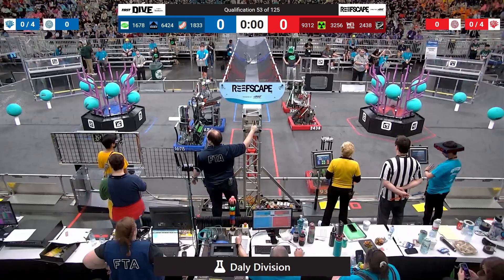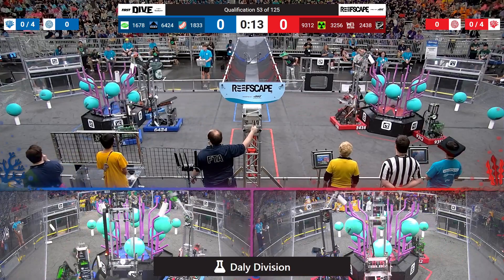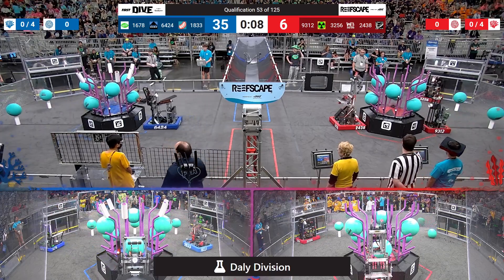Behind the lines, please. In 3, 2, 1, go. Match 53 over on Daily has begun. Blue Alliance starting strong with 1, 2, 3 Coral up on top of their reef.